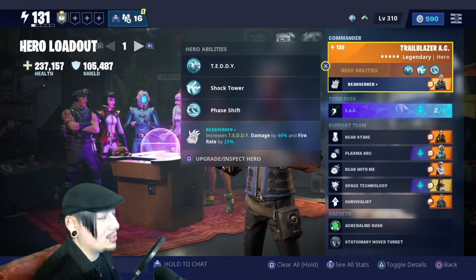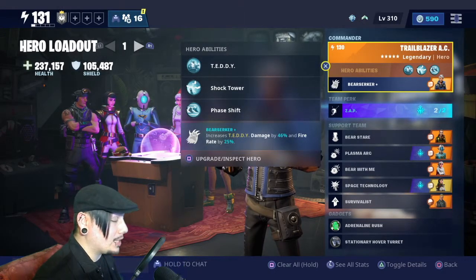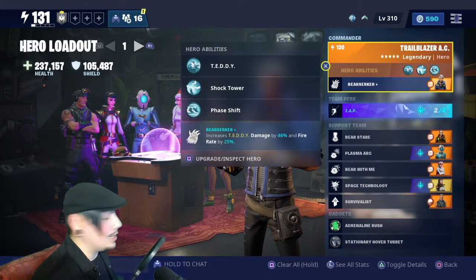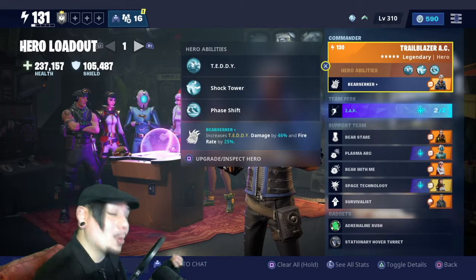The standard perk helps, but the commander perk — 46% damage boost and your fire rate by 25% — is absolutely insane. But that's not all; we have got so much more to work with to make your teddy just absolutely crazy.